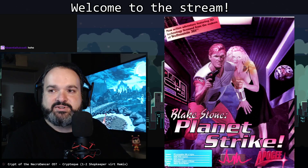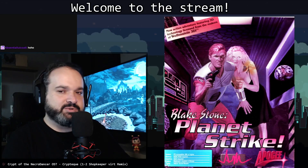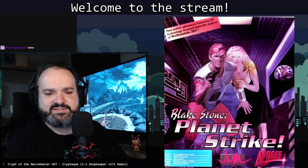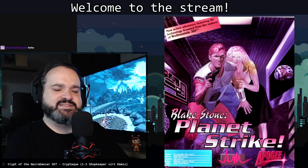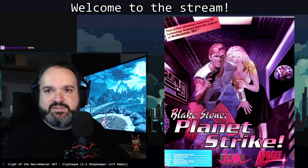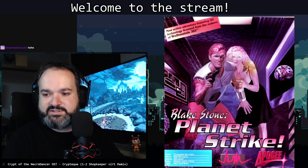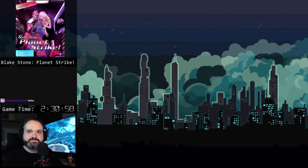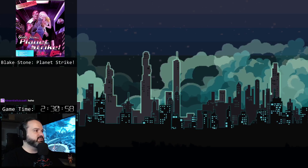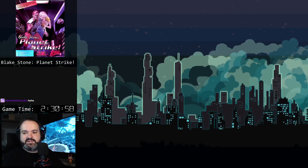Once we're finished with this, we should be able to move on to the second-to-last game, which is going to be Super Noah's Ark 3D — sometimes referred to as Super 3D Noah's Ark depending on who you ask — because it was not a licensed game, so there's no real standard name. Game 14 of 16 of the Wolf 3D engine retrospective.